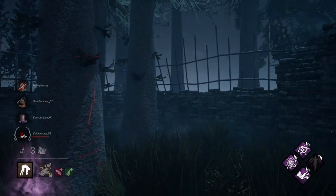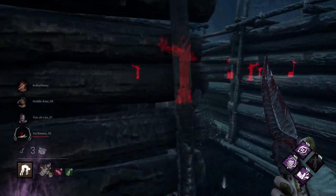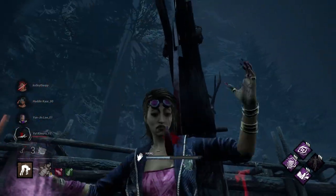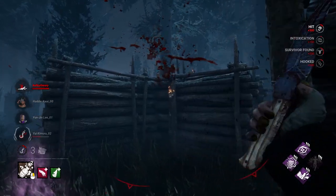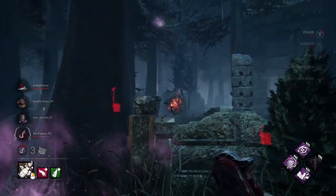Tip 25: always chase a new survivor right after you hook one. In an ideal game, you'd be chasing a survivor instantly as soon as you hook one — leaving one person to come in for the unhook and heal, and only one other person on a gen while you chase the last survivor. This is a great way to keep applying pressure and make sure gen progress goes slow.